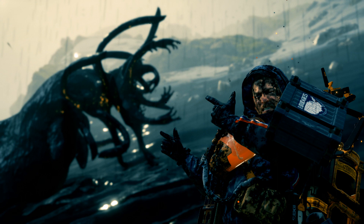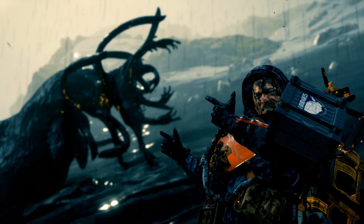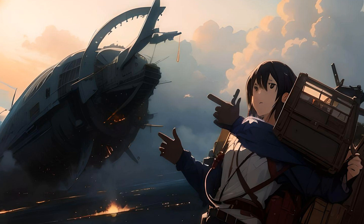Next: another Death Stranding shot — Reedus pointing at whatever the hell that is in the background. The AI version has an awkward face and three arms — that third arm on the right is weird. They've also turned the gooey creature into a big spaceship. There's not much between those two, so we'll call that one a draw — no scoring.